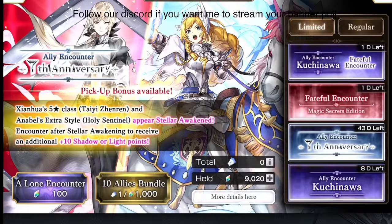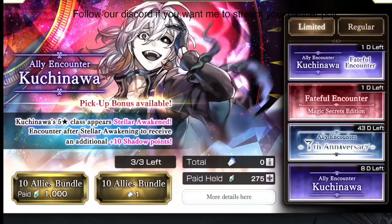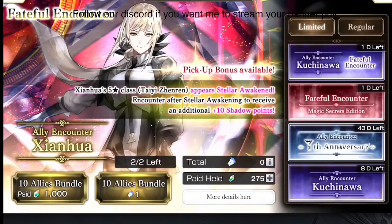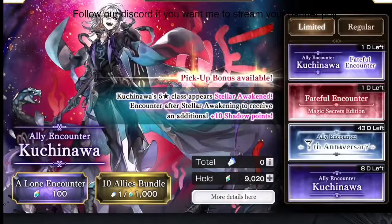Azaya makes a good point comparing Kuchinawa to Xianhua: Xianhua has good buffs that boost Intelligence, but Kuchinawa's debuffs are really strong — he can reduce enemy power or Intelligence by around 50%, which I've used for the Inimical super boss. So Xianhua can make herself really strong, while Kuchinawa can make the enemy really weak and also deal insane damage.